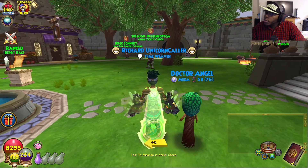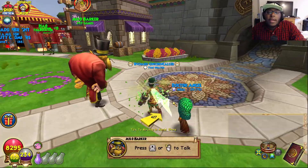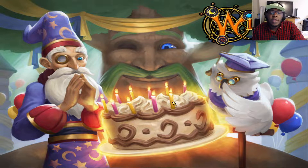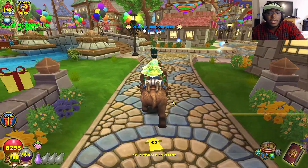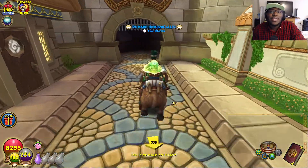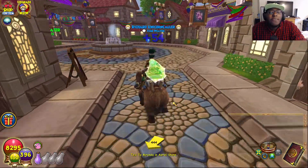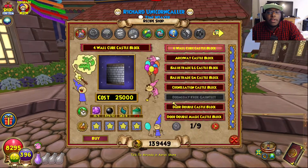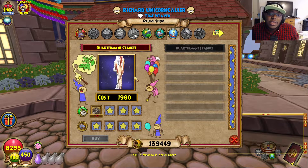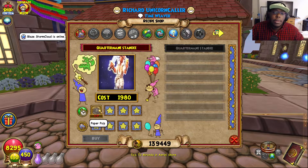I was waiting to see if Wizard101 was going to post anything regarding the Quartermain thing. They're doing a little promotion on their Instagram where they give you a little bio about Quartermain Stallion, which is to hype us up for Lemuria. There's a free code, but that free code is just for a reagent — not a free mount, just a reagent. You can find the crafting recipe by Lloyd in the Shopping District under furniture or decoration — it's the Quartermain standee. You need seven paper pulp reagents, which you can get from the Instagram code promotion.